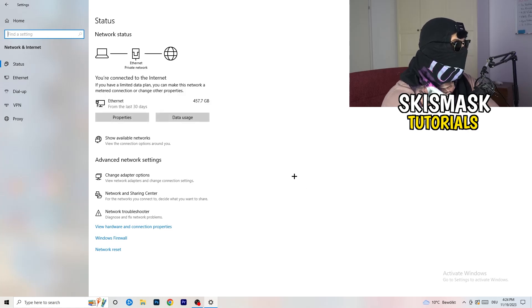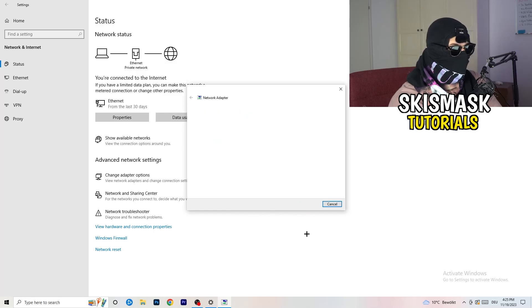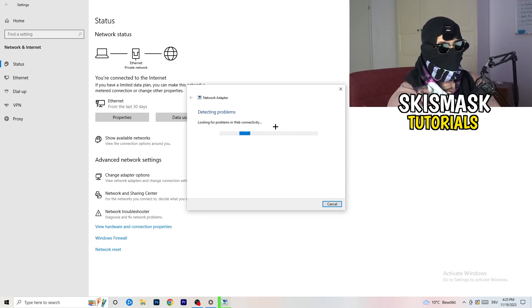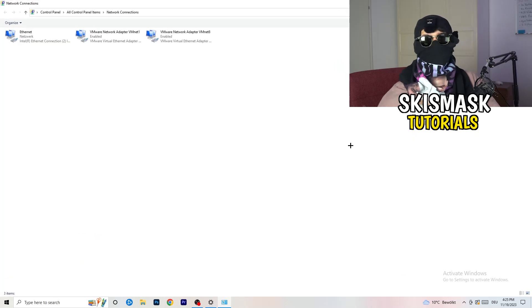Inside Network and Internet settings, there are a lot of things you can do. The first thing I want you to do is click on 'Network Troubleshooter'. Windows will detect any network problems you're currently having on your PC. Just let Windows find and solve the problems. I would go for 'All network adapters'. My Wi-Fi is working fine, so if yours isn't, just run through this.